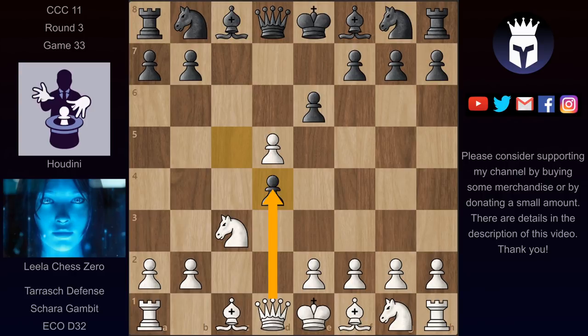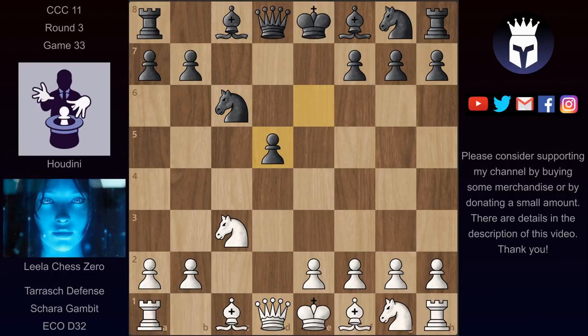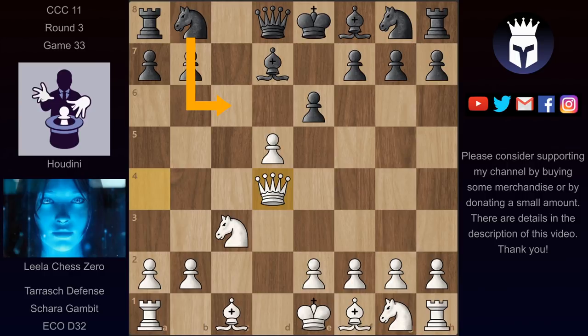Here Lila could take back this pawn immediately or play Qa4 check — these are the two main variations. If the queen takes on d4 now, then this allows knight c6 since this pawn is now pinned to the queen, and then the game usually continues with queen back and then pawn takes on d5, queen takes, and after bishop d7 avoiding the queen trade, black usually plays knight f6 gaining even more time on the queen. However, in this game, instead of capturing on d4 immediately, Lila played Qa4 check, and only after bishop d7 she took on d4, when knight c6 now doesn't work since the pawn is not pinned anymore.